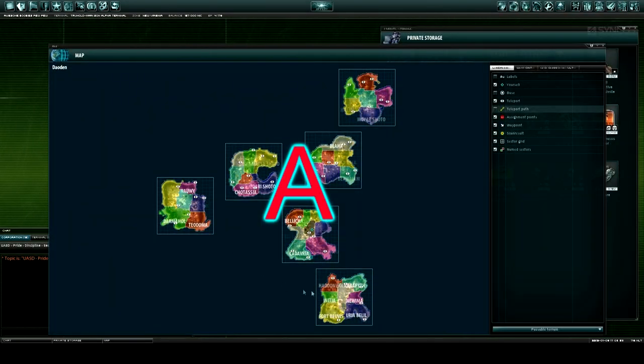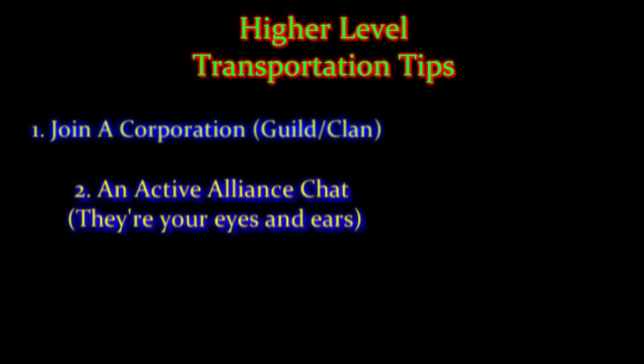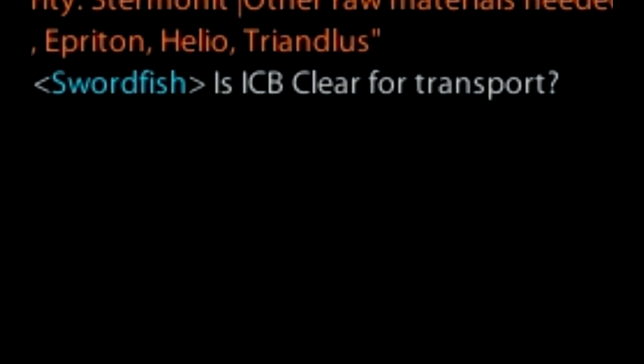That is the three inner islands to the outer three islands, and that can get a little bit dangerous. Here are some tips for when you get up to level 3 transport missions: I recommend to join a corporation — join a corporation that has a good alliance and good alliance intel. Usually there's an intel chat, and you can ask them if your transportation route is clear. This is the best way to make sure you don't lose your Sequer.